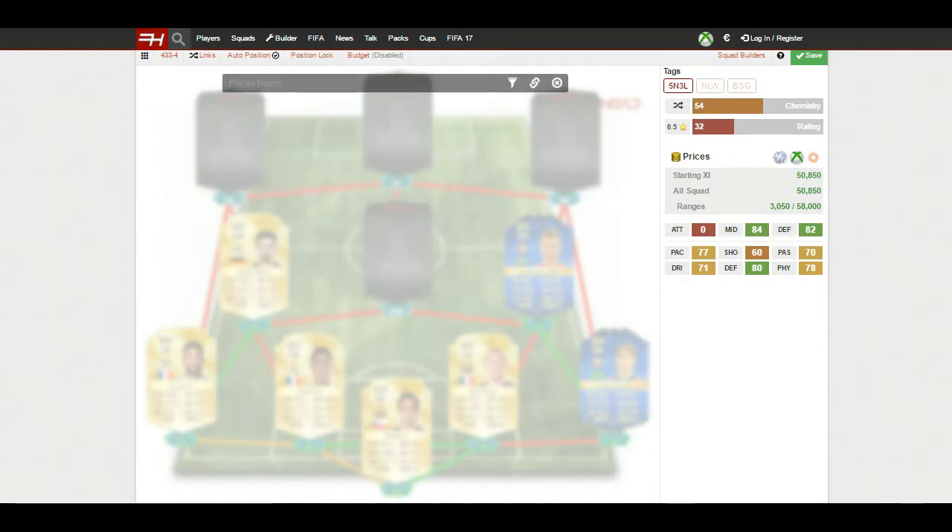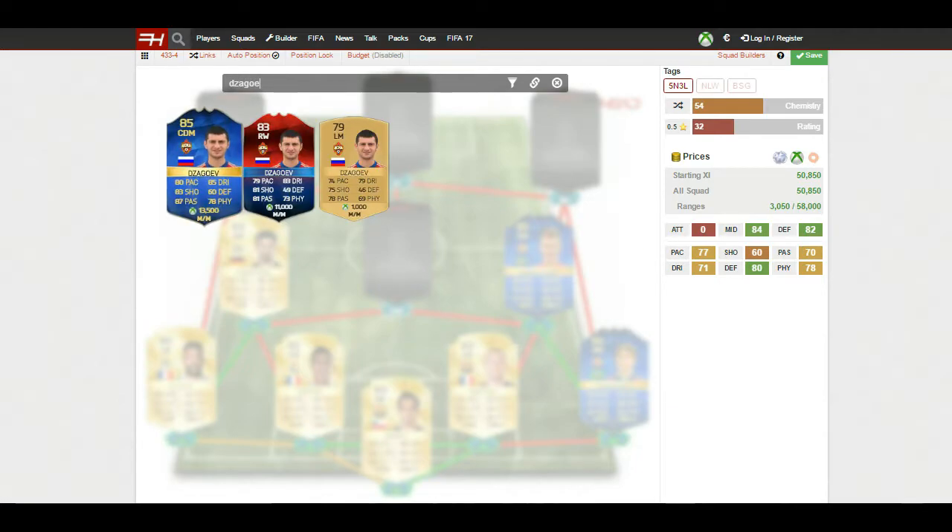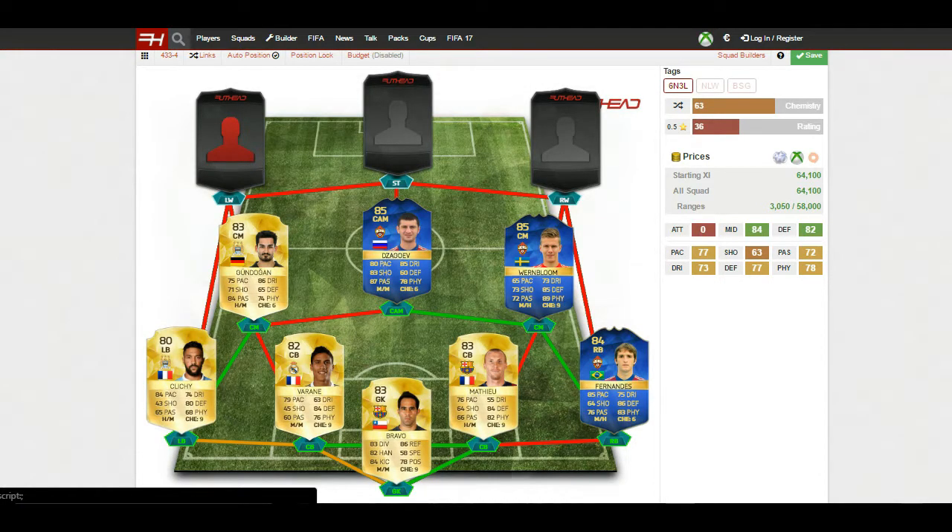Moving on to my CAM — one of my favourite centre attacking mids in this game. I'm sure many of you haven't used this player before, and that is Zag Oev. He's usually a CDM but he's got the stats of a CAM — 80 pace, 85 dribbling so really good on the ball, 83 shooting, and 87 passing — exactly the stats you'd want on a centre attacking midfielder. He's got a medium-medium work rate so he'll sit in the middle, get the ball, and feed it through to your wingers and striker. Does a very good job in that CAM position.